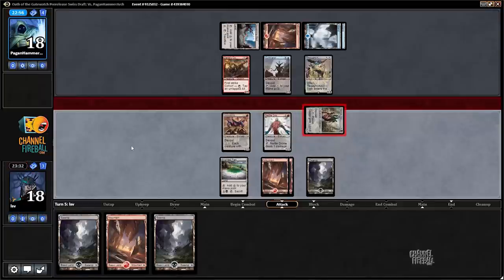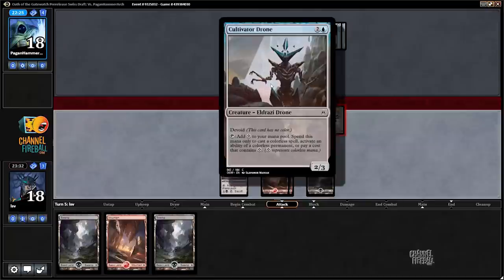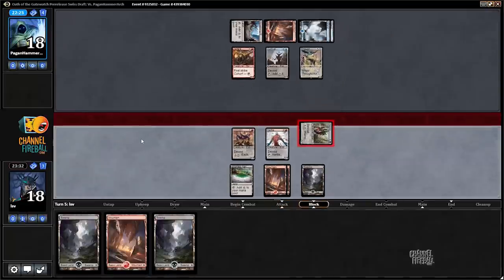I assume we're the beatdown — it's too late now but if our opponent takes it, we just smack them for five. Then hopefully draw something good. Playing Swarm Surge wouldn't be terrible either. I wouldn't mind trading for Thought-Knot Seer — that would be good. They could double-block with Commando and Cultivator and trade those two. They could also just take it and attack back with Commando and Thought-Knot. They have a lot of options but I think they're probably just going to take it.